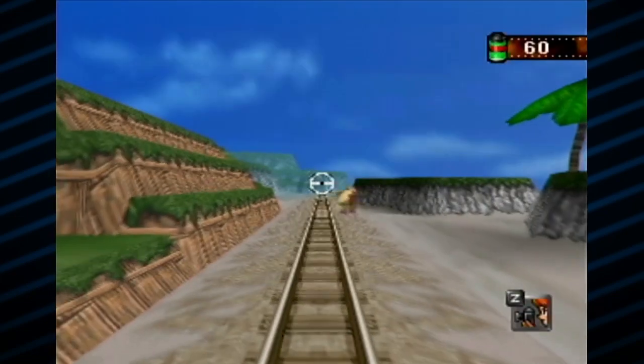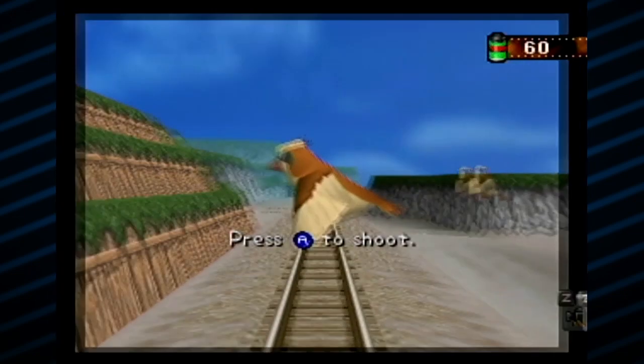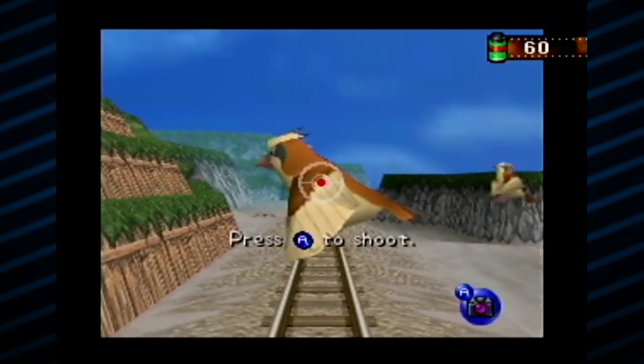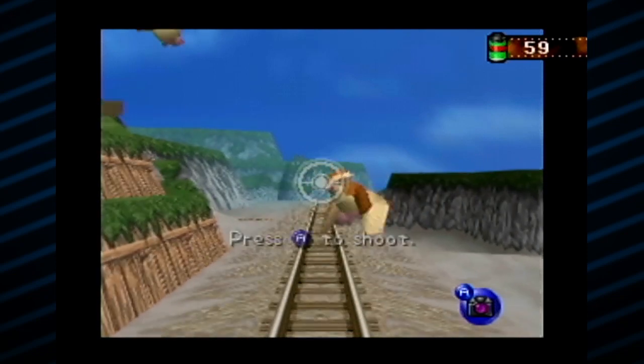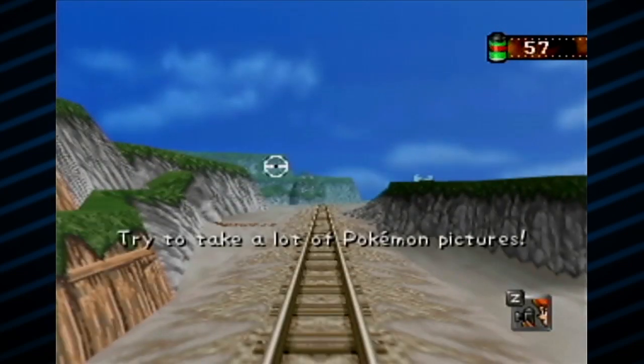Let me figure out these controls because when I was in the menu I kind of didn't figure it out. Press Z to aim - got it. And A is to take our picture. We got a picture of Pidgey there - look at that, perfect headshot. Awesome.